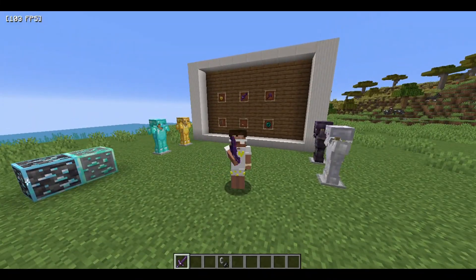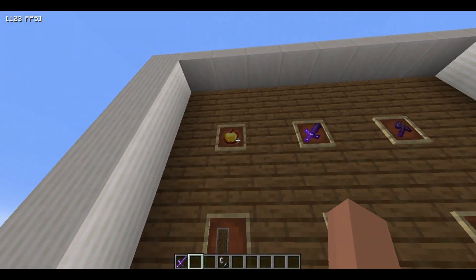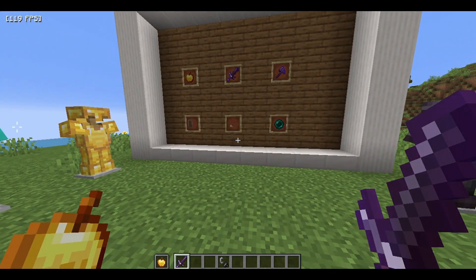This is called a golden apple, and this pack — this is the 500 subscribers special pack. You also get a 16x texture as part of this pack.